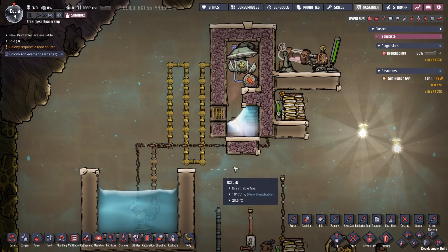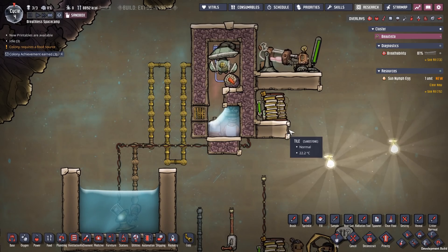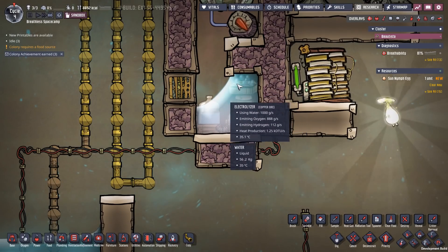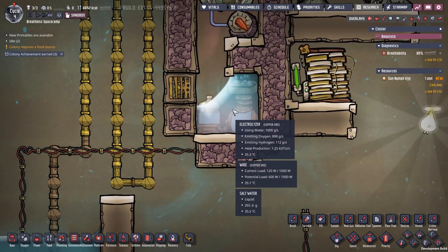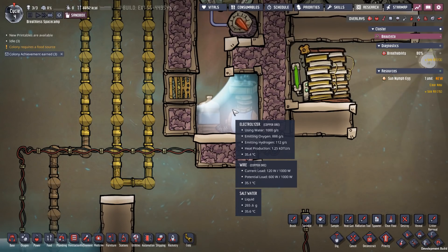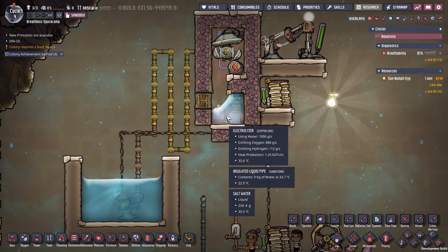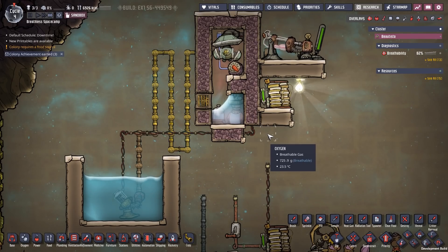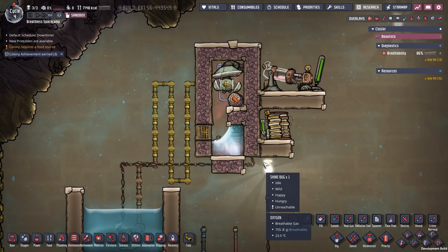As long as you have an incoming supply of water, this system will run indefinitely — you won't need to make any additional input of power. It runs with 100% uptime because this electrolyzer is technically sitting in a vacuum. Even though it's in a liquid, it's technically in a vacuum from the way the game sees it, so it will never overpressurize. It will run constantly — you can just let it run infinitely on its own.